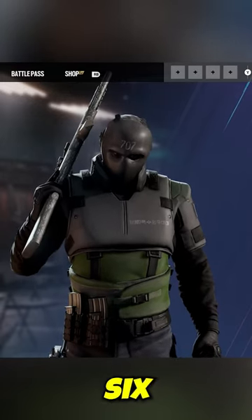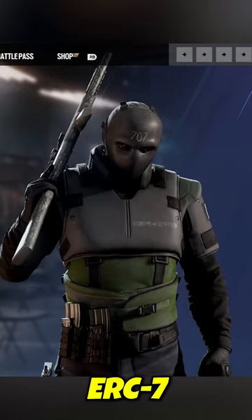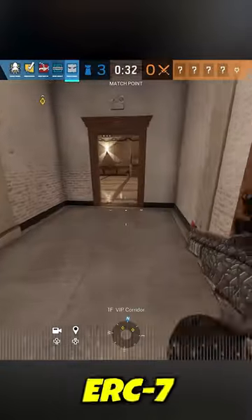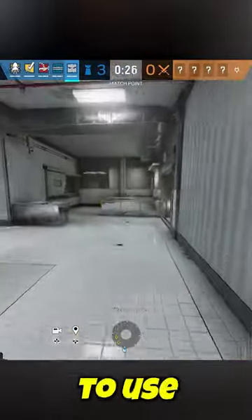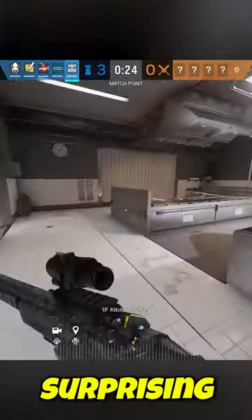These are three tips about Vigil in Rainbow Six Siege. Number one: master the ERC-7 cloaking device. Vigil's ability, the ERC-7 cloaking device, allows him to become invisible to enemy drones and cameras for a short duration. It's crucial to use this effectively for roaming and surprising attackers.